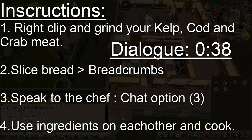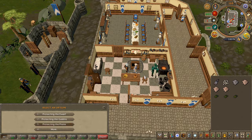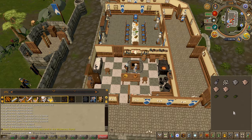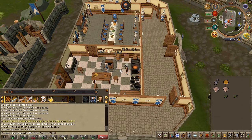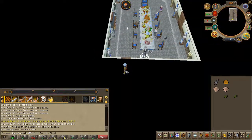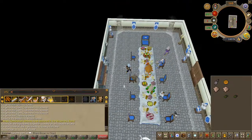But if it does slice, then we can just proceed. Speak to the cook and choose the third chat option. Go ahead and use the ingredients on each other and you will receive a raw fish cake. Now hopefully it didn't burn — if it did, that's why I recommended picking up some extra kelp and crab meat. Just be careful: the left click option on the fish cake is eat. With that out of the way, go ahead and use the fish cake on Pirate Pete and subquest complete.